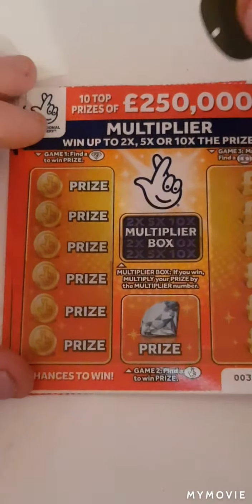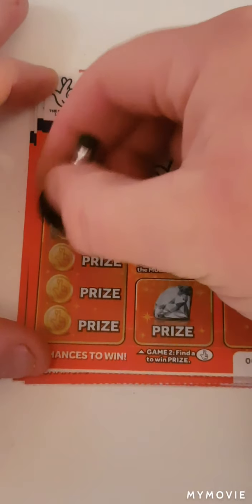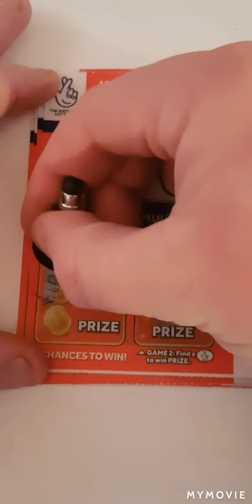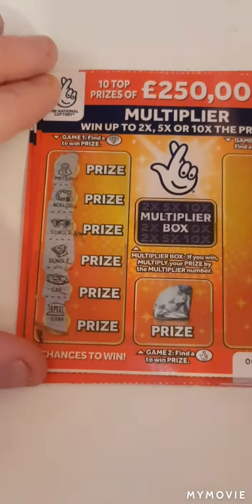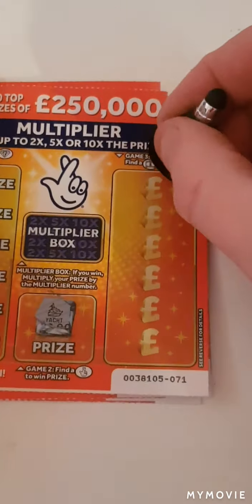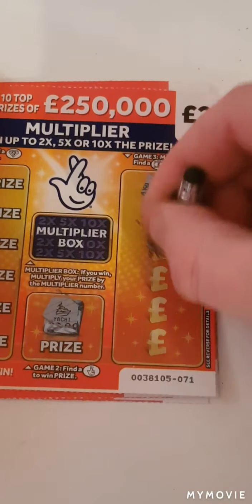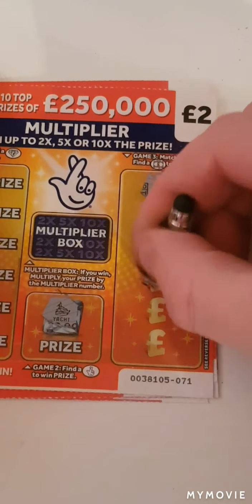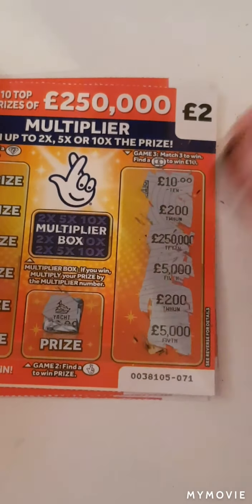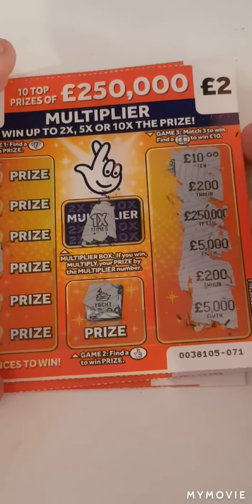We shall start with the diamonds. We have money bag, necklace, sunglasses, banknotes, a car and a bank. So nothing there. Fingers — nope, we have a boat. So 10, 200, 250,000, 5,000, 200 and 5,000. That would have been times one. Nothing on that one.